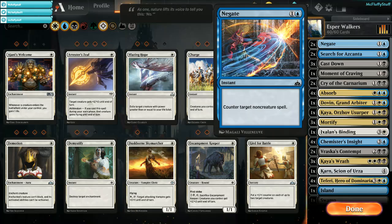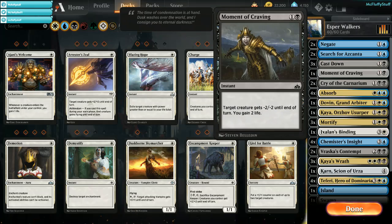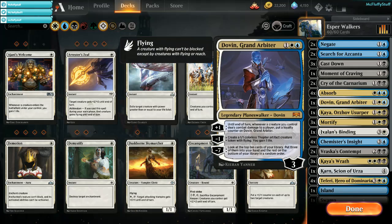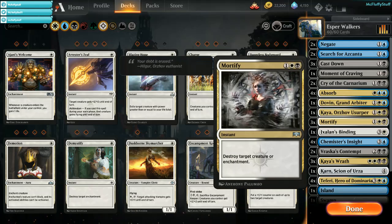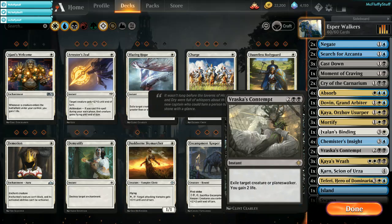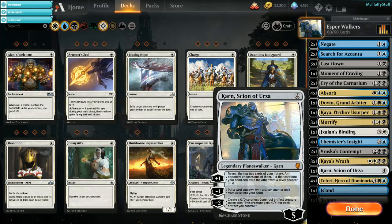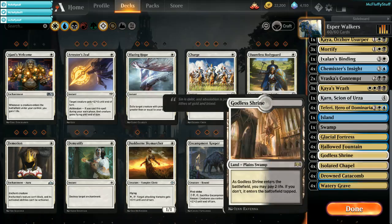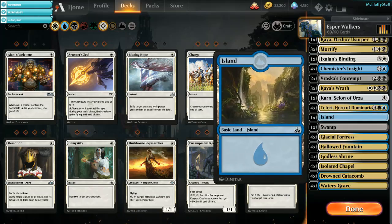Starting us off, we have 2 Negate, 2 Search for Azcanta, 3 Cast Down, 1 Moment of Craving, 2 Cry of the Carnarium, 4 Absorb, 1 Dovin Grand Arbiter, 1 Kaya Orzhov Usurper, 3 Mortify, 1 Ixalan's Binding, 4 Chemister's Insight, 2 Vraska's Contempt, 3 Kaya's Wrath, 1 Karn Scion of Urza, 4 Teferi Hero of Dominaria, and for our land package as normal, 4 of every dual, 1 Swamp, and 1 Island.